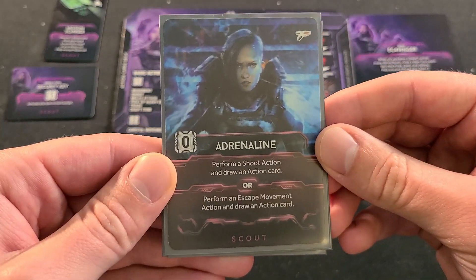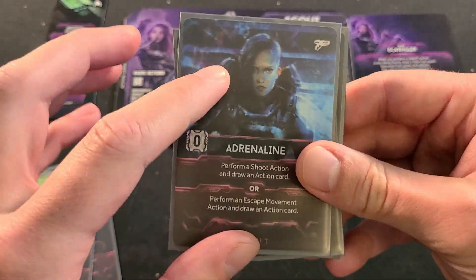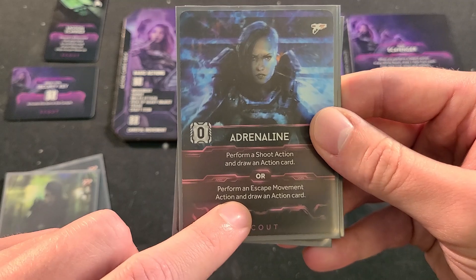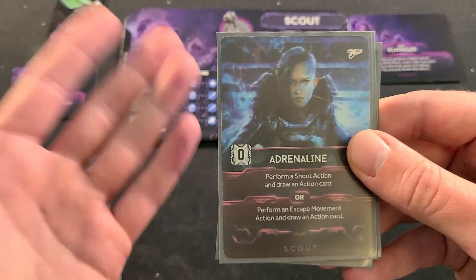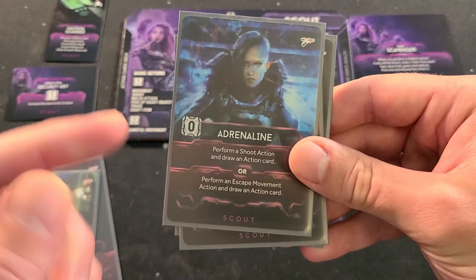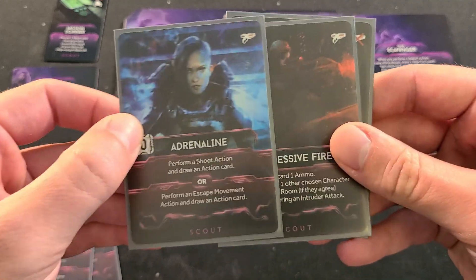This card is absolutely amazing — I love Adrenaline. This is, along with Reconnaissance, easily one of my favorite cards, probably tied with Reconnaissance. It just gives you so much to do. If there's an intruder on the board, you're either shooting it or running away from it. This allows you to add an extra action card, whether you're shooting or performing an escape movement. That is awesome. You can perform an escape movement and draw another card like it didn't even happen. You'll still have to roll for noise and take an attack of opportunity, but I really like this card.